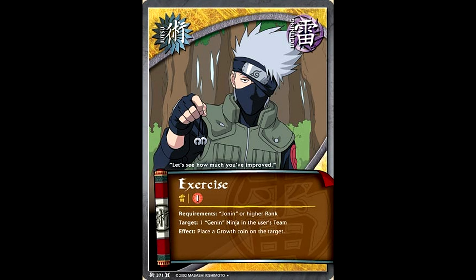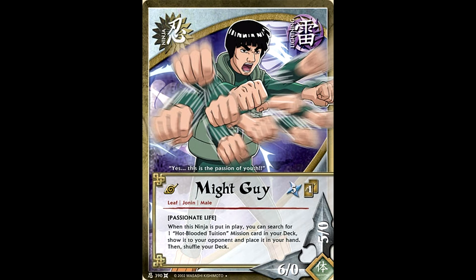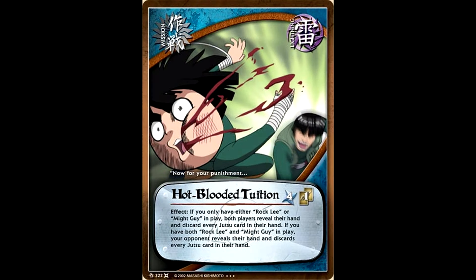With all this Rasengan love going around, you'd almost think that Lee got left out — but he didn't. The Lee cards that came out were also extremely good. The new Might Guy let you search your deck for a mission card called Hot-Blooded Tuition. If you have either Rock Lee or Might Guy in play, then you and your opponent look at each other's hands and then get rid of all of your jutsus. But if you have both Rock Lee and Might Guy in play, only your opponent reveals their hand and gets rid of their jutsus. Just getting to look at your opponent's hand is pretty great, but getting to get rid of all of your opponent's jutsus before you launch in with a big attack is just fantastic.